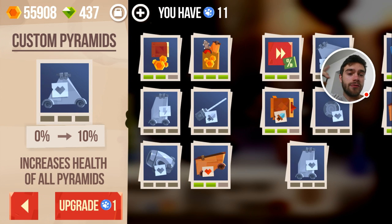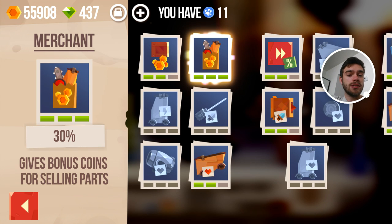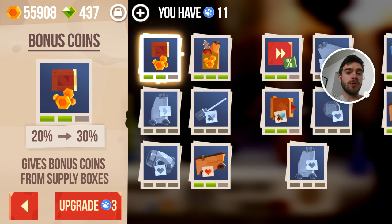Next you have these upgrades which are very general and just give you more gold. Most of my gold is generated by selling items, so that's the reason I maxed this one quite quickly — the merchant skill which gives bonus points for selling parts. It's really crucial. Another thing is the bonus coins skill which gives bonus coins from supply boxes. I'm going to max this today — I think it's really useful. In my second prestige run I had trouble getting enough gold to fuse all my parts, so having that additional gold from boxes will definitely help. For three cat paws, we're going to max this skill and it will give us 30% more coins from supply boxes.